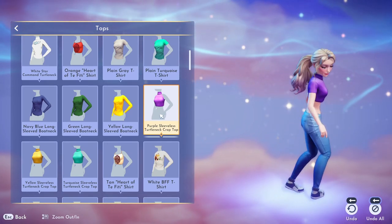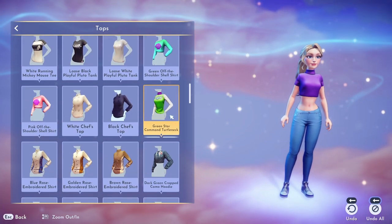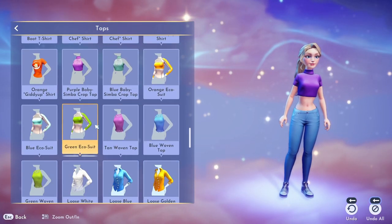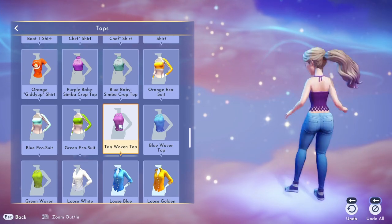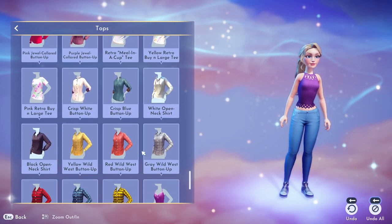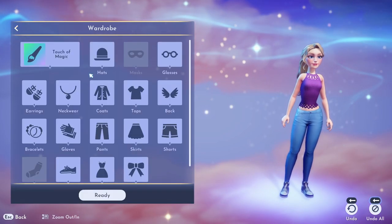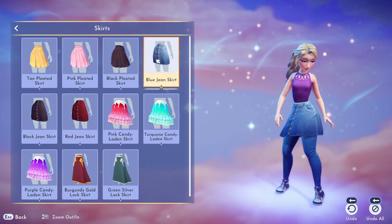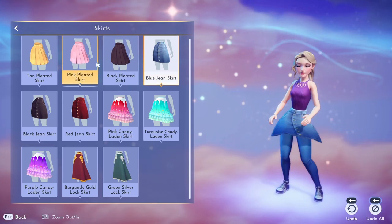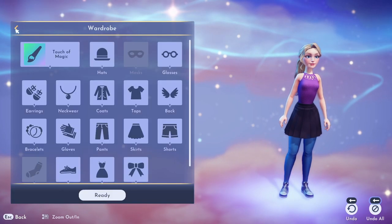I loved this purple crop top — I already gave the spoiler away at the beginning, but this is ultimately the shirt I choose. I went ahead and tried a couple of different things and some combinations to see how everything looks together. Tons of options here — I don't think you're going to feel frustrated with the options. I also looked through the skirts to see if I wanted to do a crop-and-skirt vibe, but I just wasn't really feeling any of the skirts with that purple top.